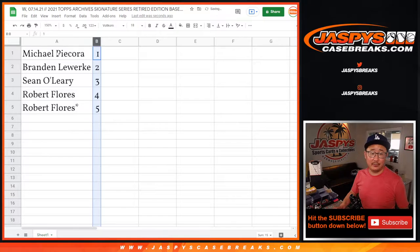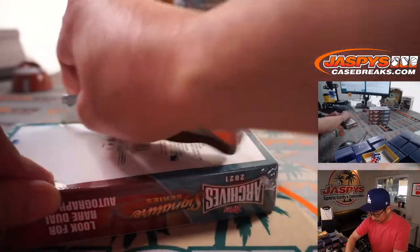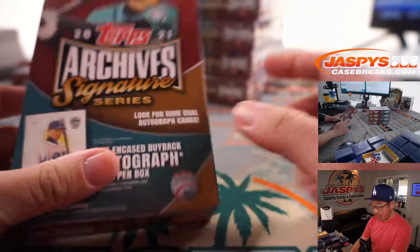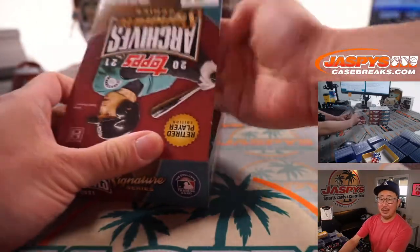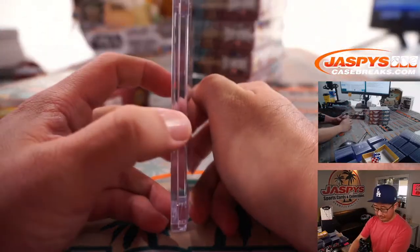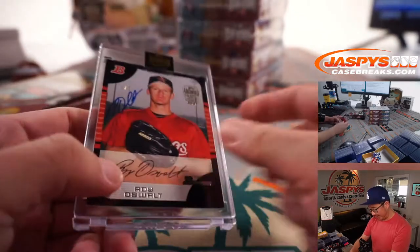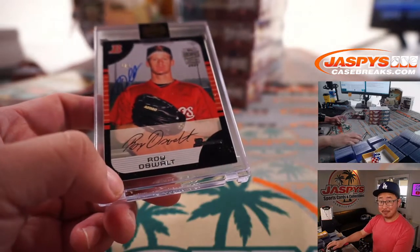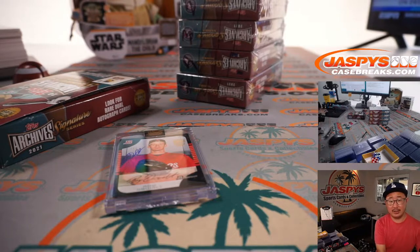We're going to do these numerically. So Michael, with the top box, you're up first. Good luck. Looking for rare dual autograph cards. You get everything — no randomizers, no sad times. There it is, retired player edition. For Michael P, you're going to get a Roy Oswalt, one of one. You got his facsimile autograph and then his real autograph right there — it's like he took more time on the real autograph. One of one. All aboard the Big Hit Express! A one of one in box one.